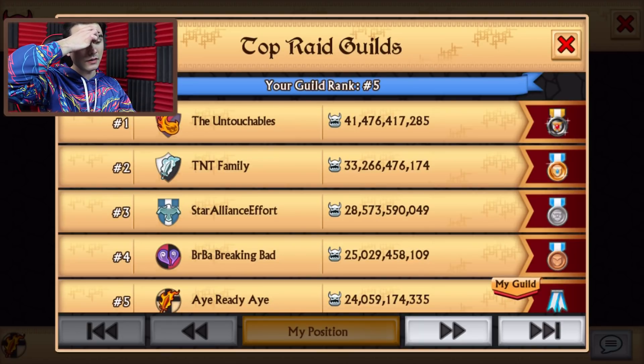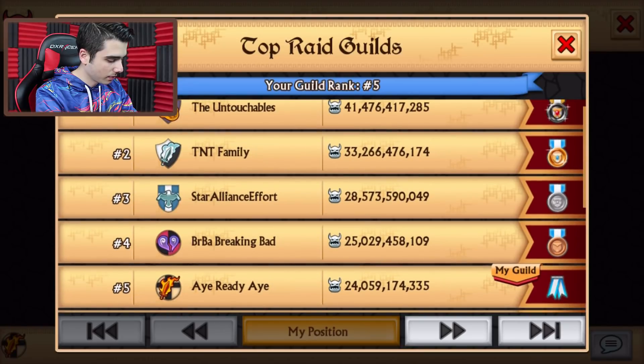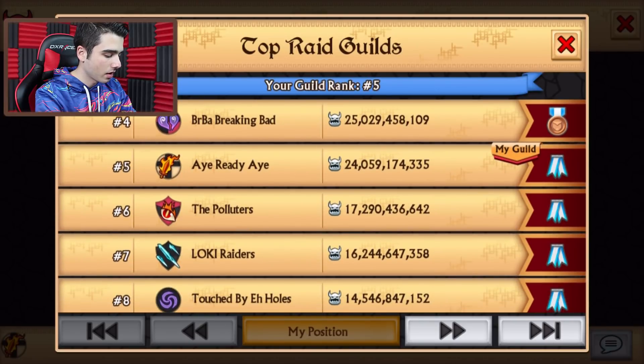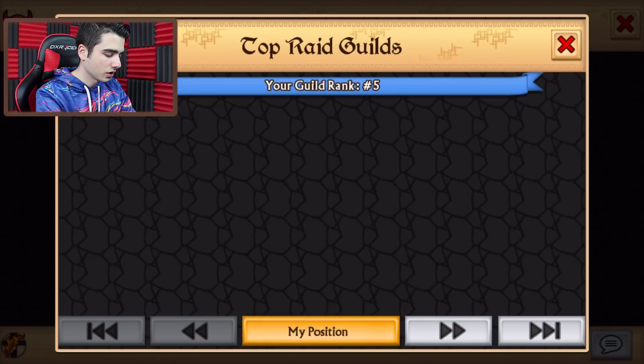I thought it would be a lot more points, I thought there would be more competition and more stuff, since it is Water and Air, an element that a lot of people want — a high demand element. Then you have Star Alliance Effort, BRB, and then I Ready I, with all over 24 billion points. Then there is a huge gap with the polluters, so we're all going to be getting the Plus version, then the other ones get the regular version.